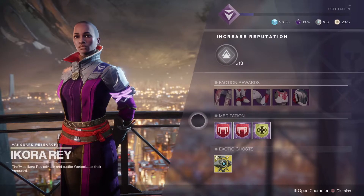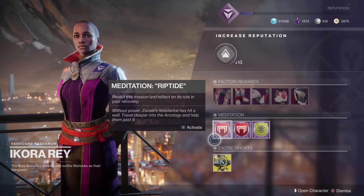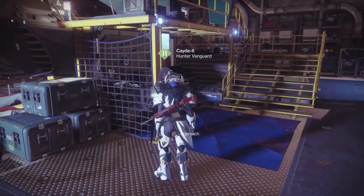Make sure you head on over to Ikora to pick up your Meditations for the week. And once you do that, head on over to Cayde to get your treasure maps for the Flashpoint location this week.